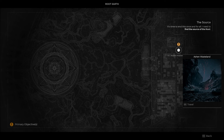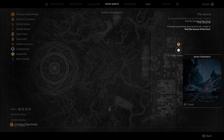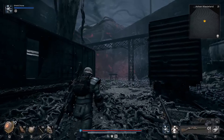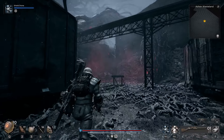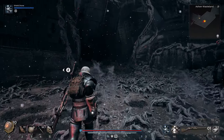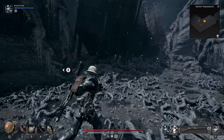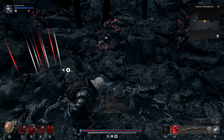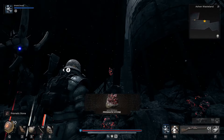For the third and final gemstone, we are heading to Root Earth. Just past the first boss arena there is going to be a checkpoint. Once you reach that checkpoint, turn around and head back to your left — there is going to be a water tower. Dig in front of that water tower and eventually you will dig up the third gemstone.